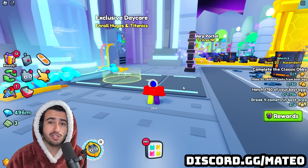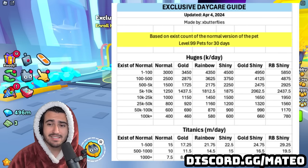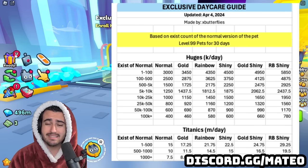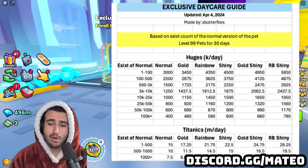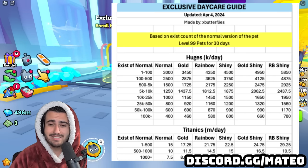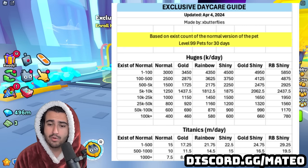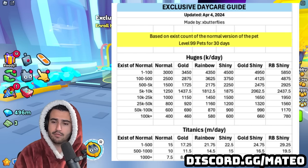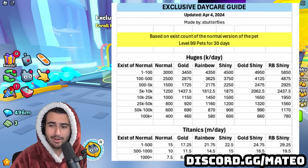I'll show the chart we use to see exactly how much you'd be paid for a certain type of huge pet. This exclusive daycare guide was made back in April, so small things may have changed, but the major ones we're going over haven't. In the huges category, the columns go from exists of normal from 1 to 100 all the way up to 100K plus. The rows show the types of huges — from normal to gold, gold to rainbow, rainbow to shiny, shiny to golden shiny, and then golden shiny to rainbow shiny.